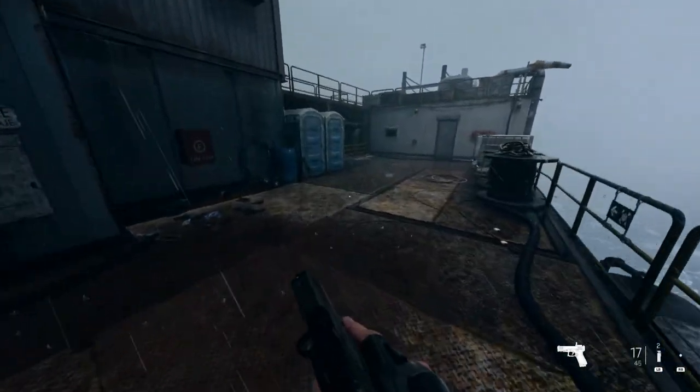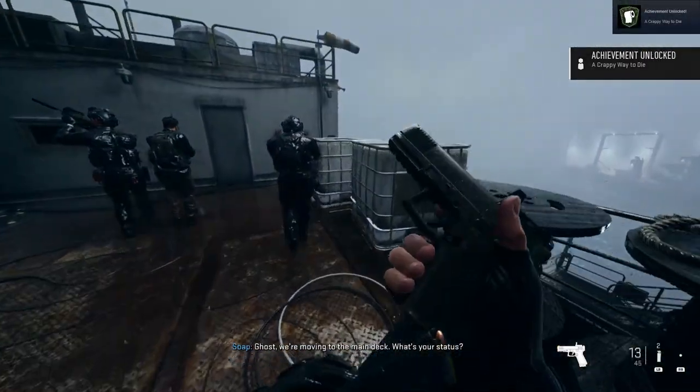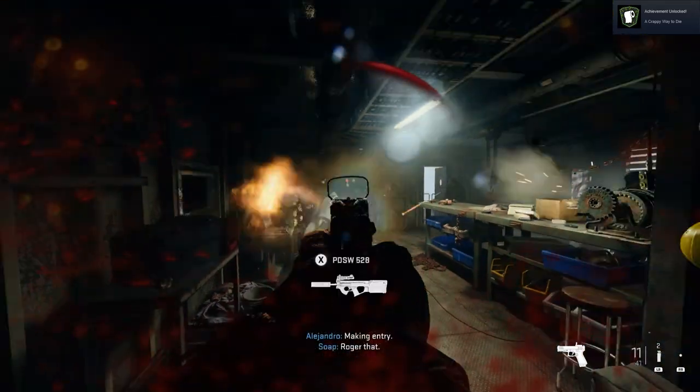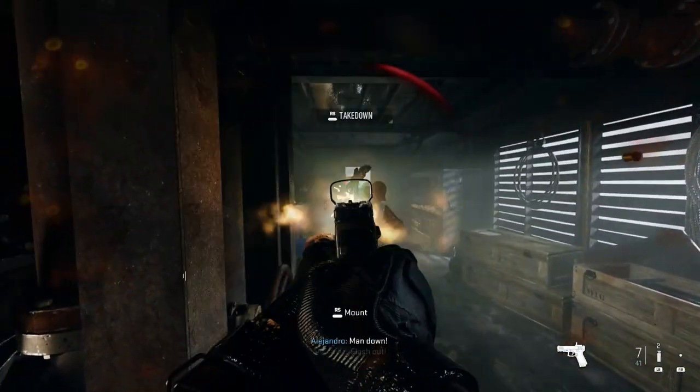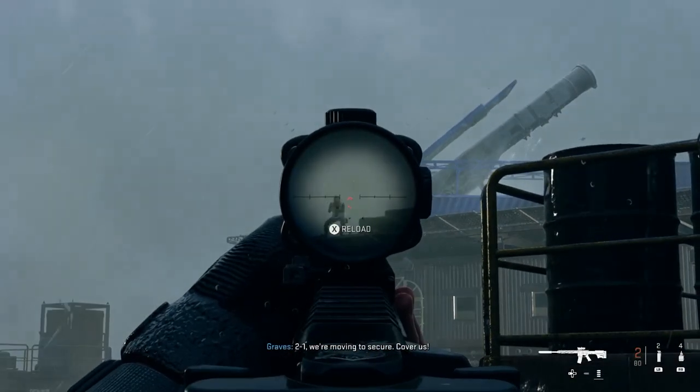You then want to make your way up the stairs and continue on with the mission. All you want to do is go through this first door here, kill the enemies, and then go to the next door. What this is actually doing is — at the start of the game your speed is actually limited, and what you're doing is getting your full speed back after getting to this point of the mission.